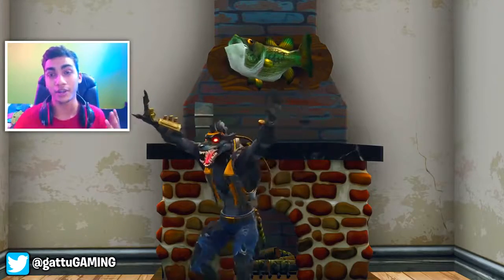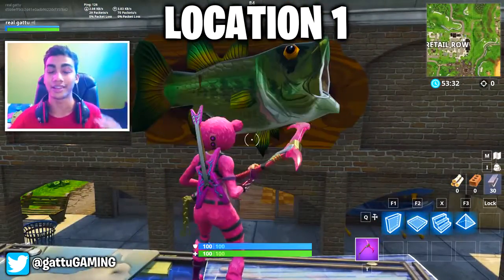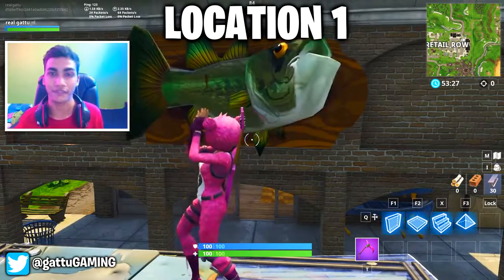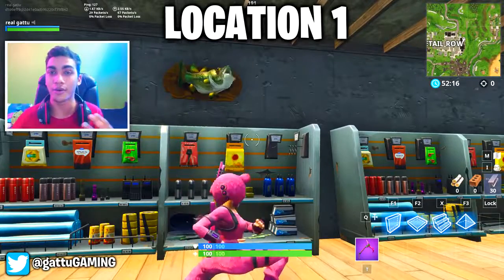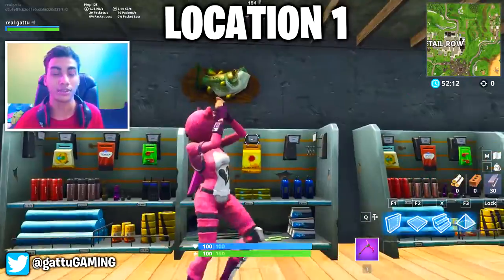So to complete this challenge, this is gonna be our first location, which is at Retail Row. There's gonna be a big fish on the big house, so just make a ramp and dance in front of it to complete the challenge. Just in case the challenge doesn't count, go inside the shop and there's gonna be two different fishes over there where you can easily complete that challenge.